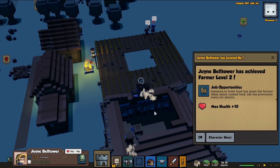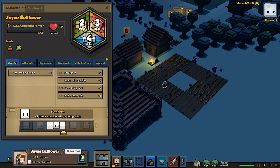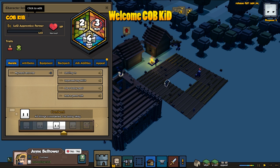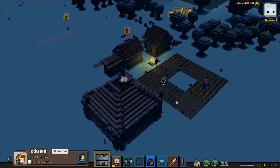You're in the bell tower - level 2 farmer, congratulations! Let's go ahead and promote. Name this person here - this farmer is gonna be Cobby Kid. So welcome Cobby Kid to Stonehearth in our town. That's gonna be awesome to have you here.